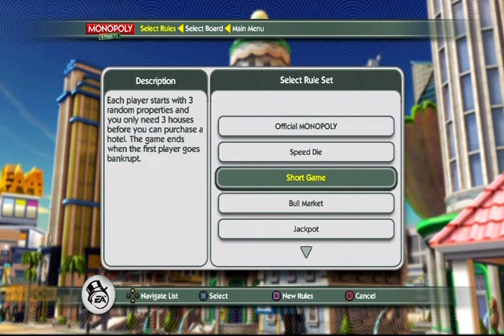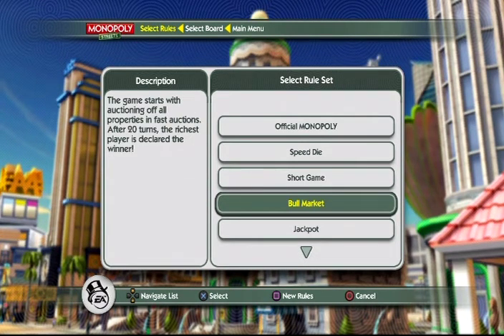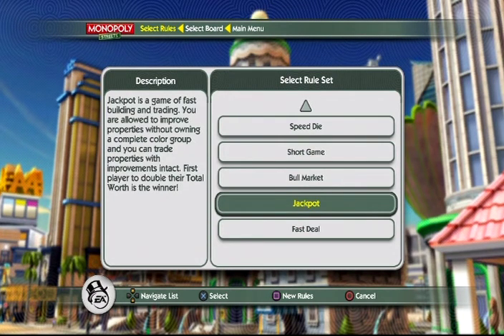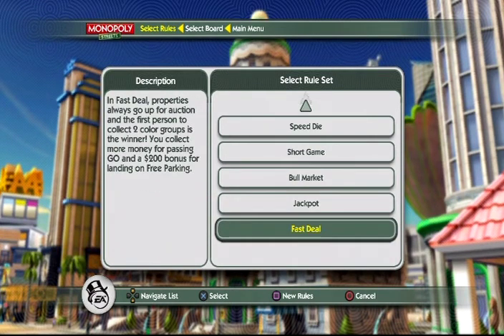Short game: three random properties, you only need three houses and a hotel to win. Another mode starts by auctioning off all properties, and after 20 turns the richest player wins — that sounds interesting. Jackpot is a game of fast building and trading; you're allowed to improve properties without a complete color group, and the first player to double their total worth wins. Fast deal: properties always go for auction, and the first person to collect two complete color groups wins.